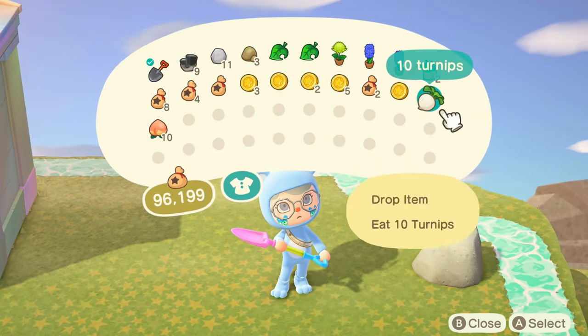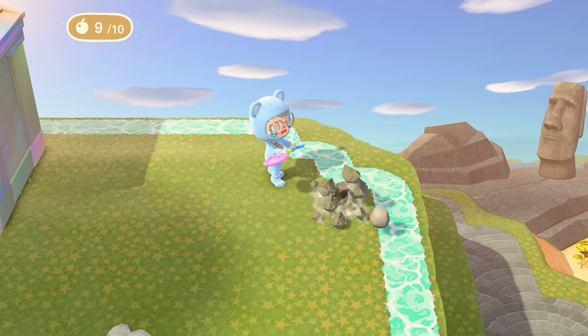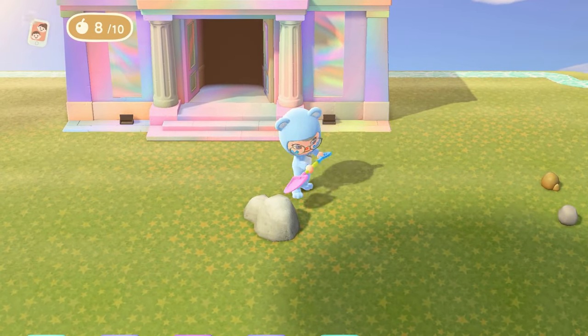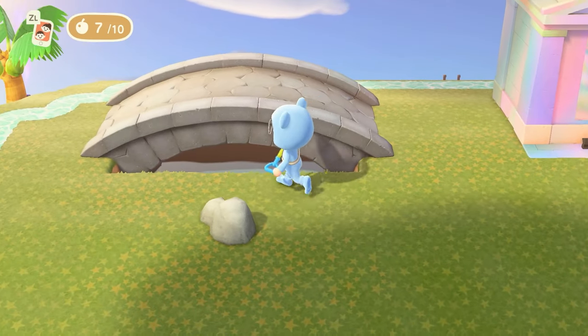Do not eat any food before harvesting your money rock. Eating food will give you super strength points, and if you hit a rock with these points active, you'll break your rock into pieces. If this happens, you'll only get 8,000 bells instead of 16,000 bells. If you have good money luck, you'll get 16,000 bells instead of 32,000.